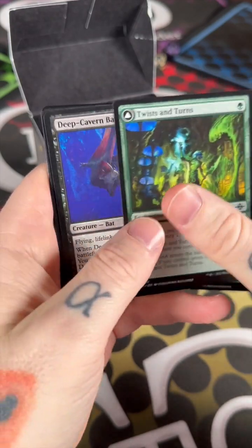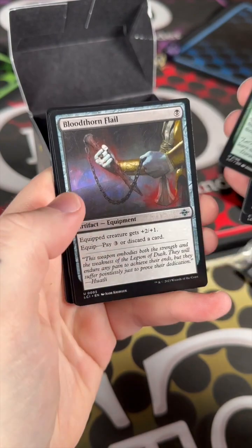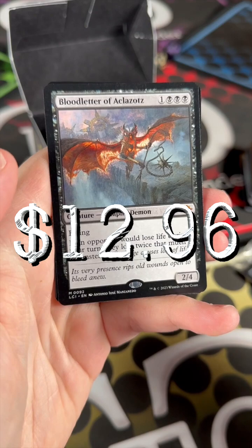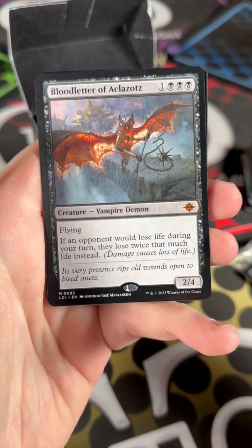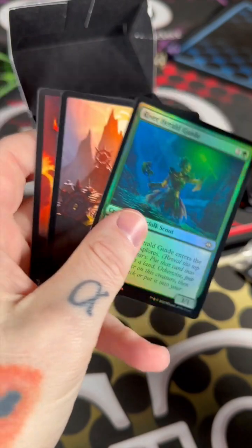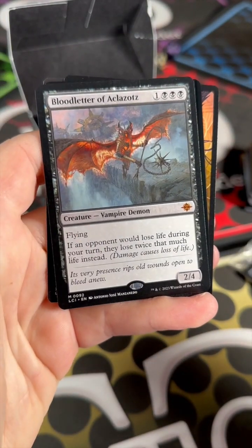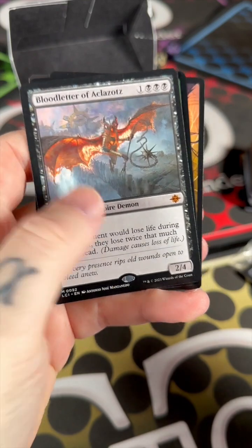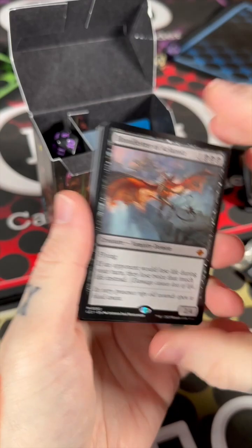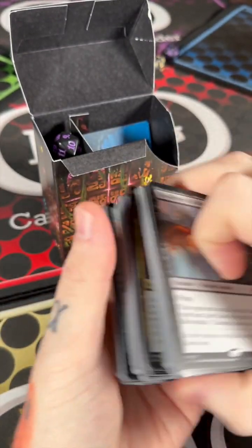Twists and Turns, Deep Cavern Bat, Malomet Battle Glyph, Bloodthorn Flail — there's the Blood Letter of Black Lazat! Mythic hit — finally! River Herald Guide as well. I got one of the cards I was hoping for. That's pretty good. We'll tally up these values and see where I sit with the group.